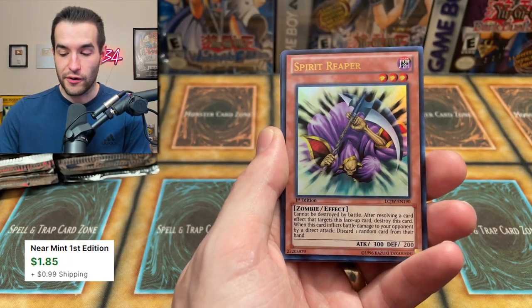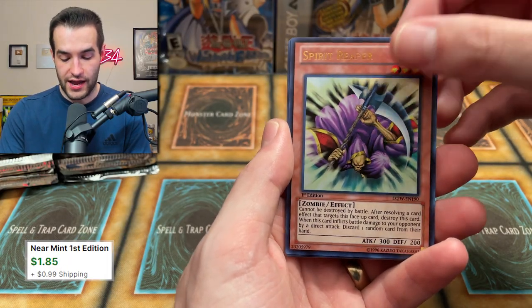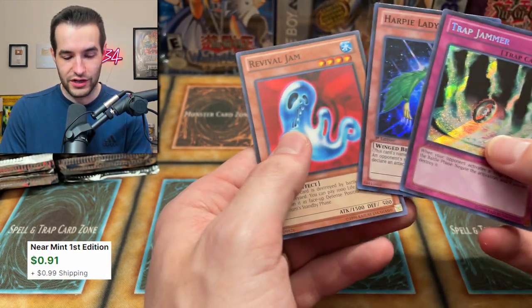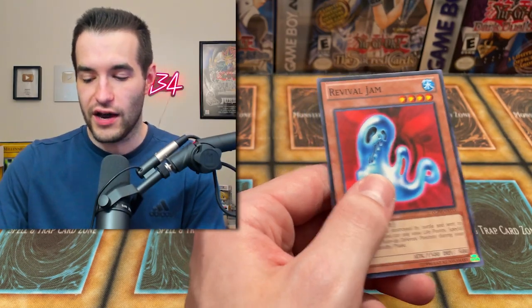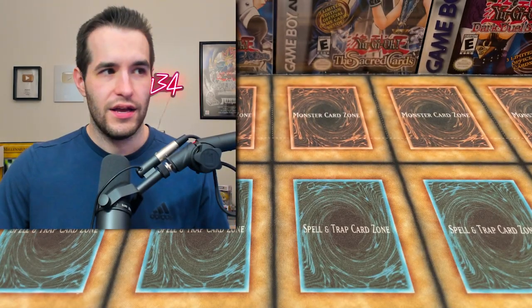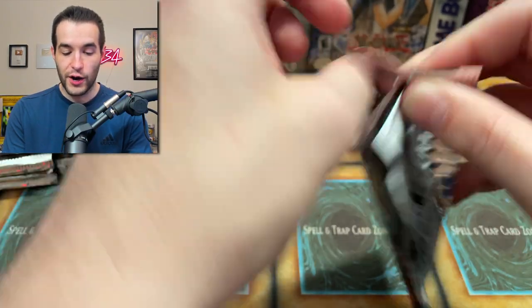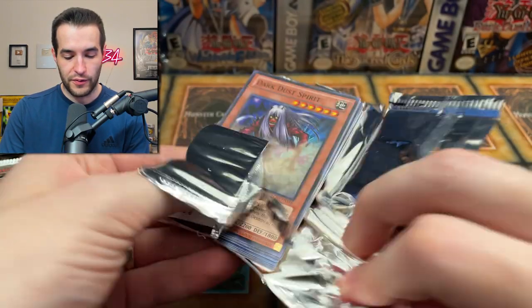Lava Golem and a Spirit Reaper — that's a nice print. And Trap Jammer. We'll take Solemn Judgment over that. And then a Harpy Lady 3. So I think we've gotten all the Harpy Ladies: one through three, and the regular one — four total. Pretty good opening, we've got a lot of good cards so far.